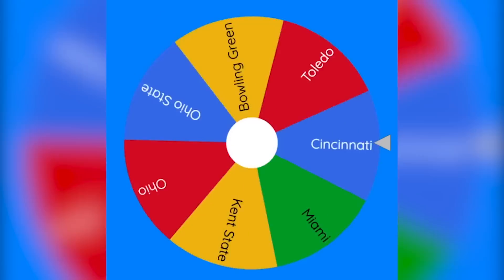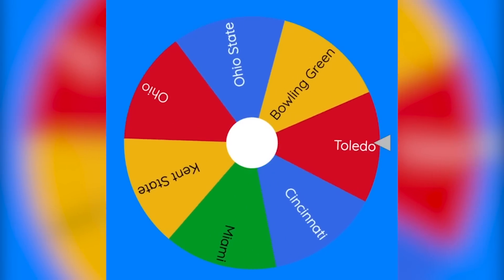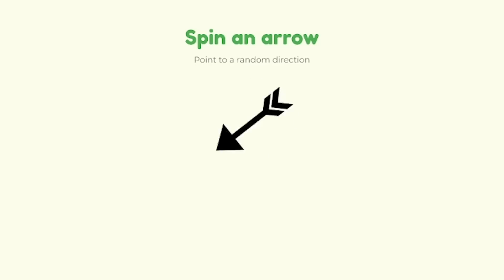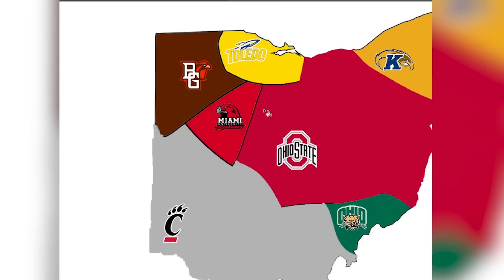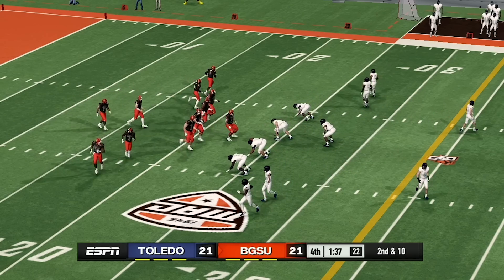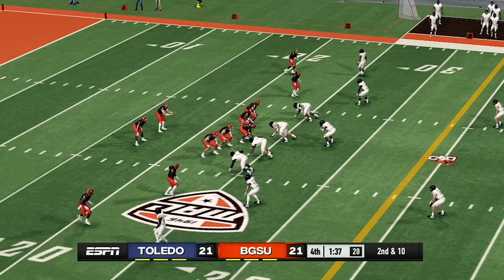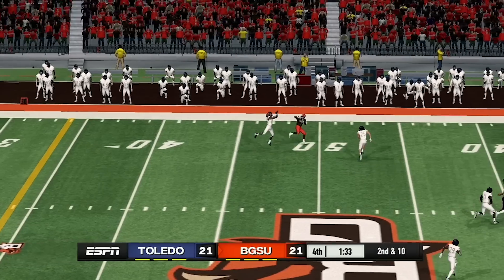We still have two teams yet to play. It looks like Toledo will be playing — they will be attacking to the southwest and will be playing Bowling Green. It is Bowling Green's first time being in this tournament. I cannot make this up — Bowling Green was up by 21 in the first half, and Toledo has scored three unanswered touchdowns in a row to tie up the game.